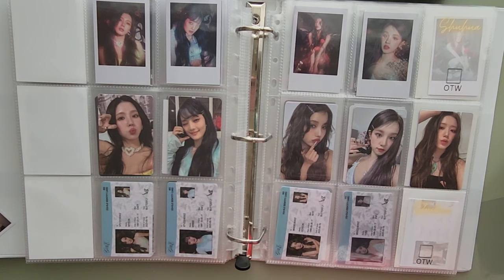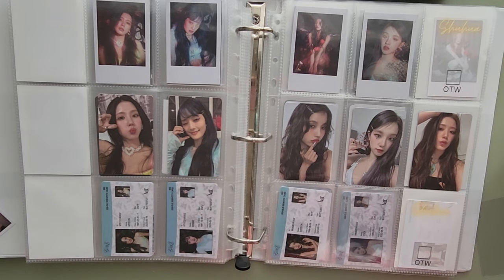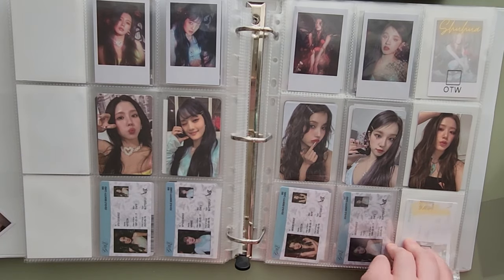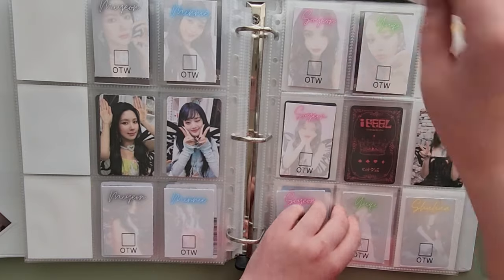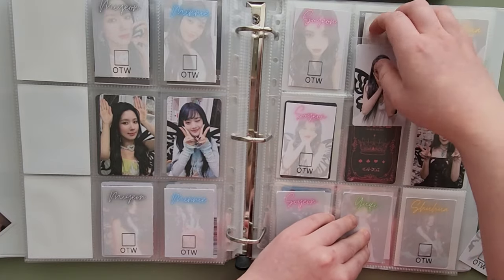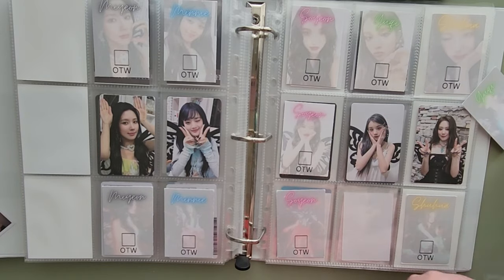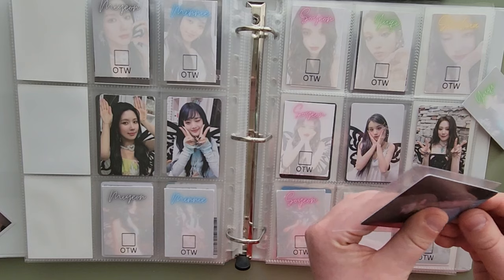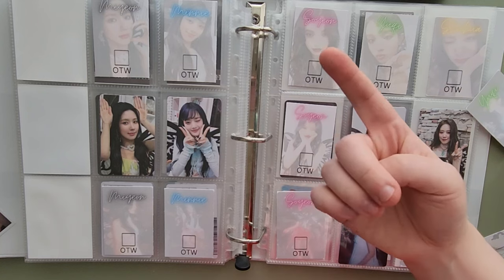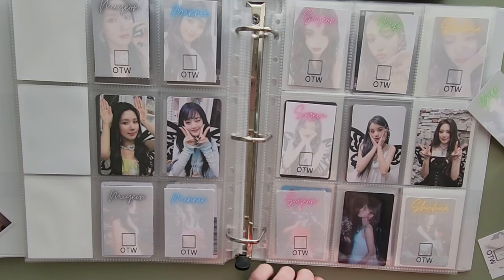Her ID card looks different from there, oh well. So I'm only missing these two Shuas to be done — because that's done! Then I have Oogie's Polka card and her QR card. You'll probably notice I did take out the Polka/Jewel Case cards for the cat version and the queen version. I don't know if I'll put them back — I might. We'll see what happens.